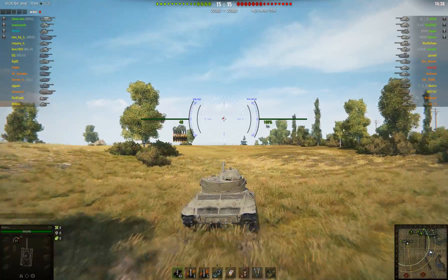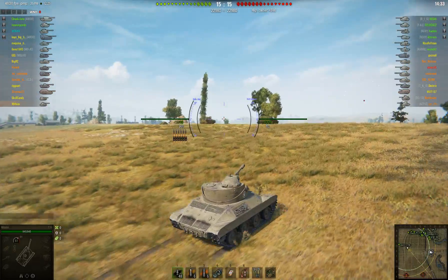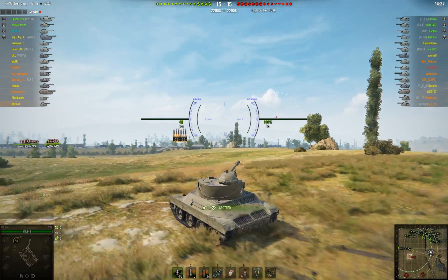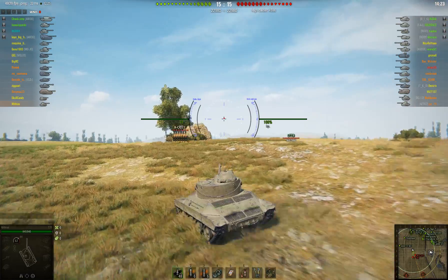I basically see that the AMX 1390 is going to the passive scouting location, so I'll go ahead and take it upon myself to go to the active scouting location — that's where you just kind of bobble up and down this ridge.